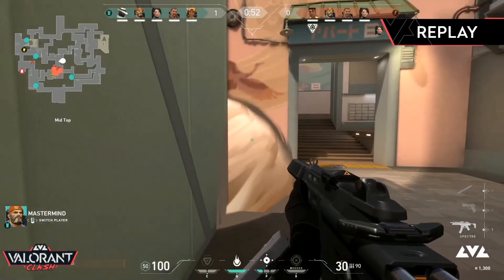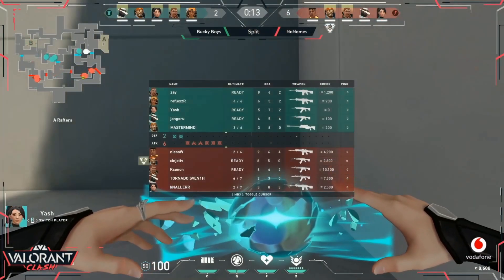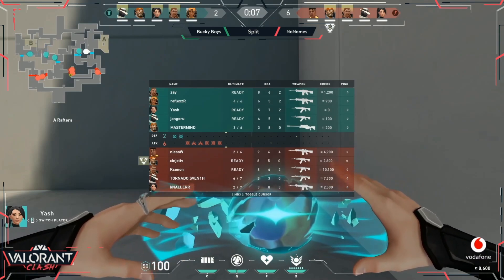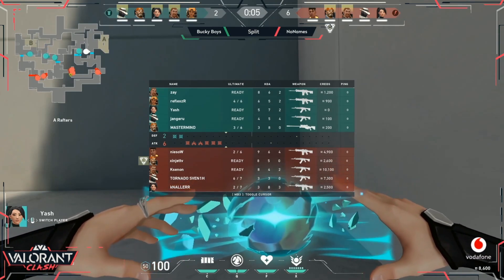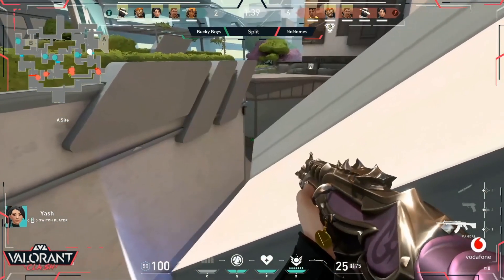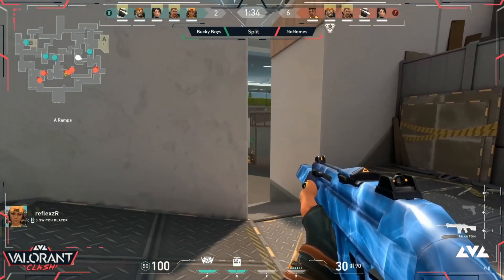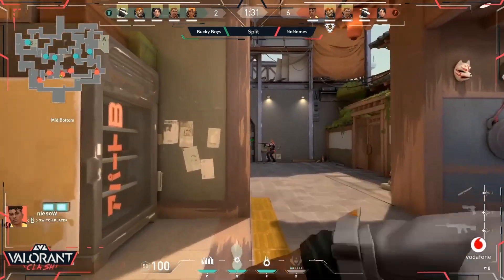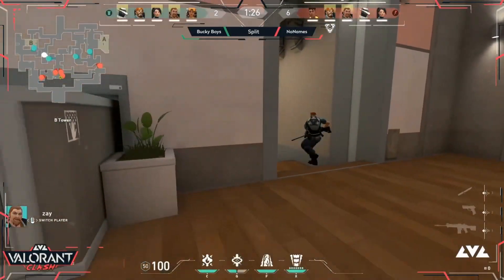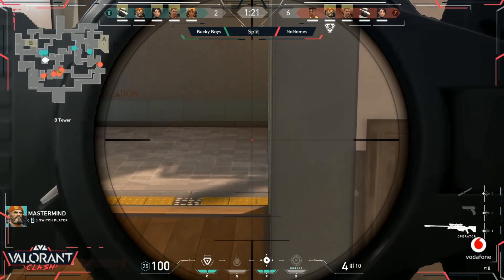Really good round from Breach on the defensive side. The attackers could have pulled that one back — they had the numbers advantage and better weapons after the revive — but time was their greatest enemy. A nice Sage position here too: a really good angle where you can't see the wall from outside, giving high ground. As Star Wars told us, the high ground always wins — can't argue with that.